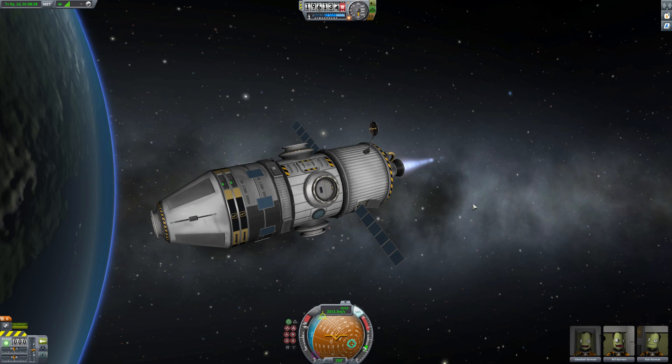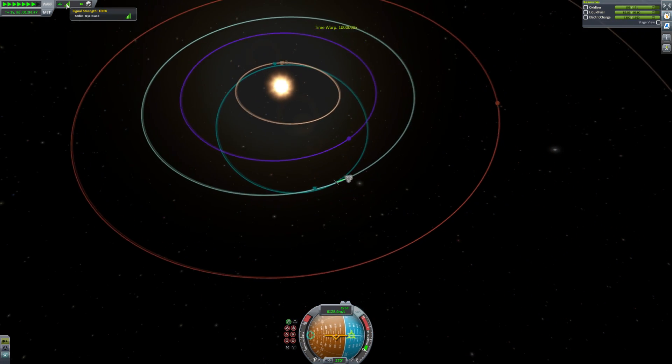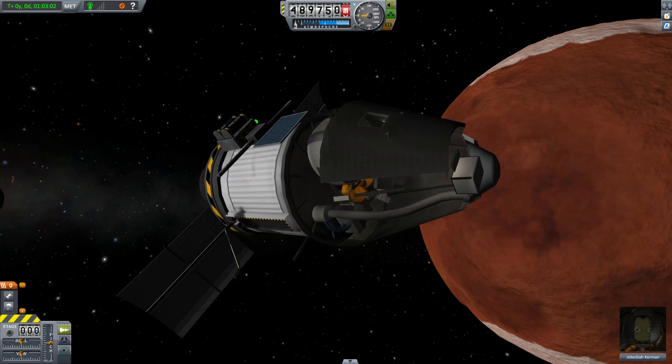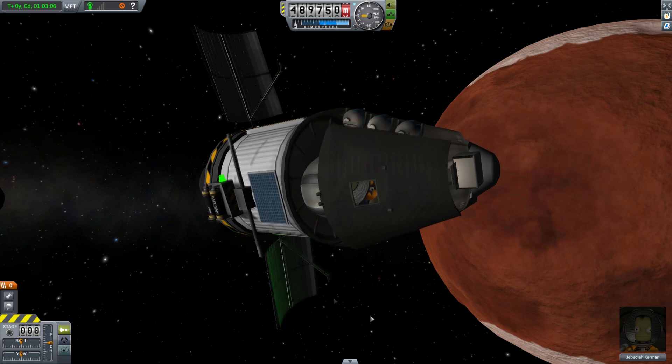The purpose of the communications network is to allow you to control your vessels. To do this, they need to have a clear signal to a control point. There are two kinds of control points in KSP: the tracking station on Kerbin, or another vessel that has a pilot and the right equipment to operate as a control point. However, it ain't that simple — you need to take into account signal strength.